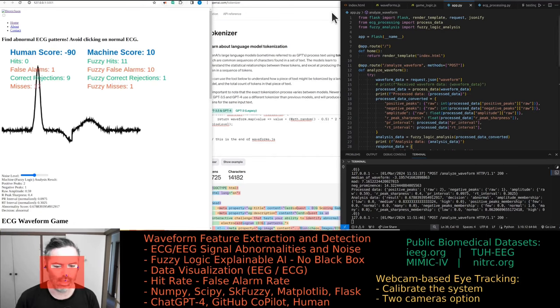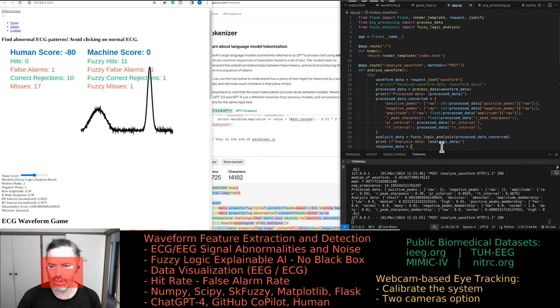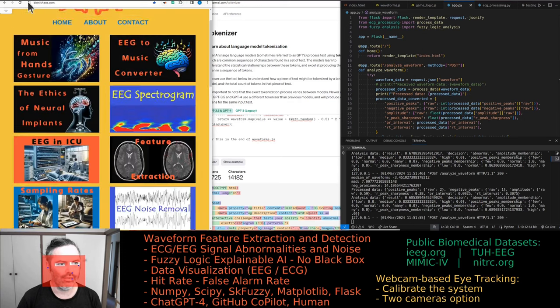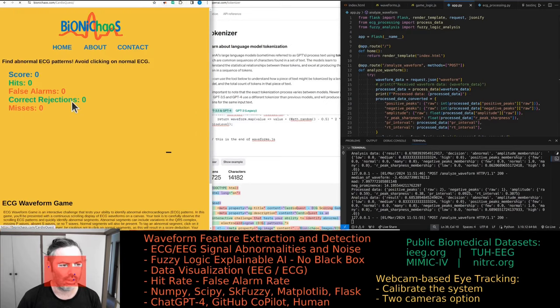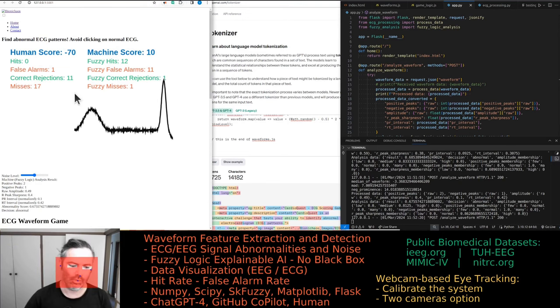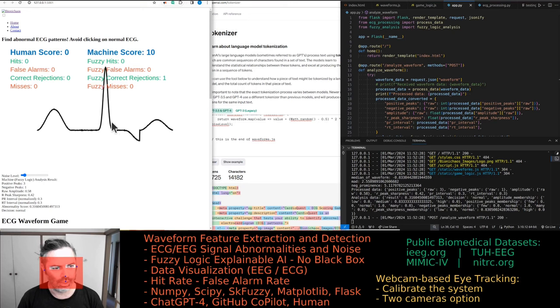Got Your Quest is a game that scrolls ECG waveforms across the screen. You can already play a version on the main site. This one here — the one we're currently developing — will be you playing against the machine.